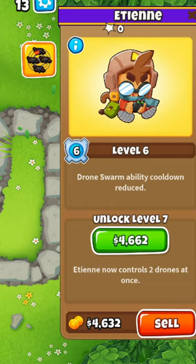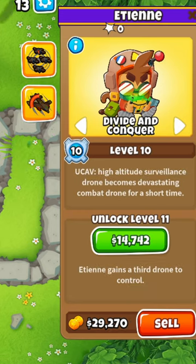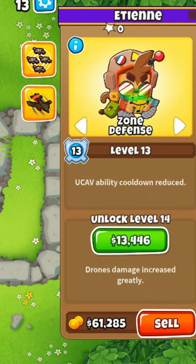At the end is a hero that controls four drones, and as he levels up there are new targeting options that appear which no other towers have. Those are divide and conquer and zone defense.